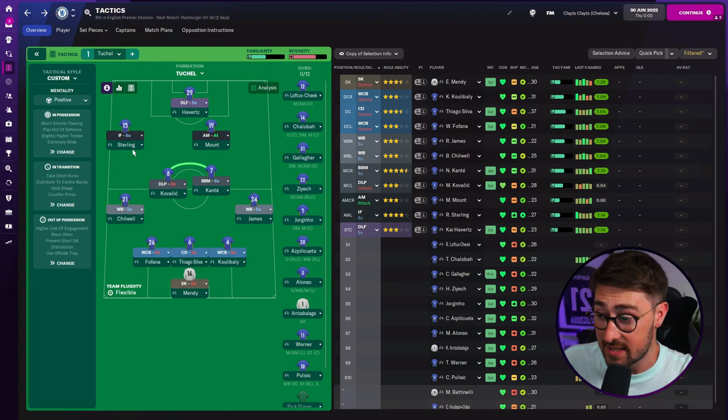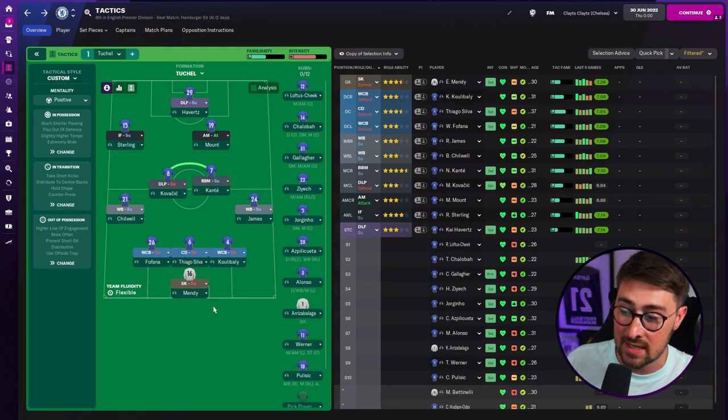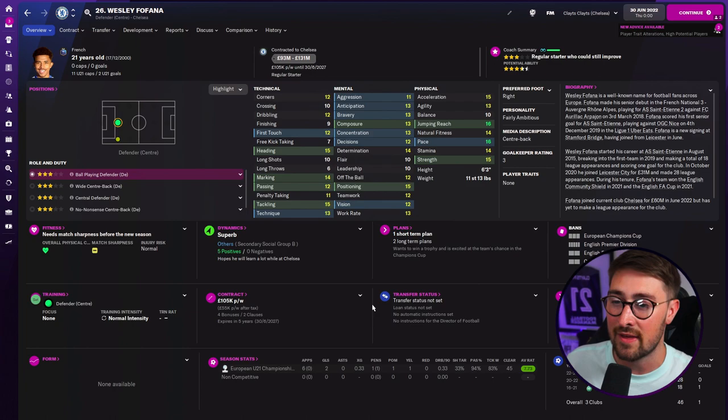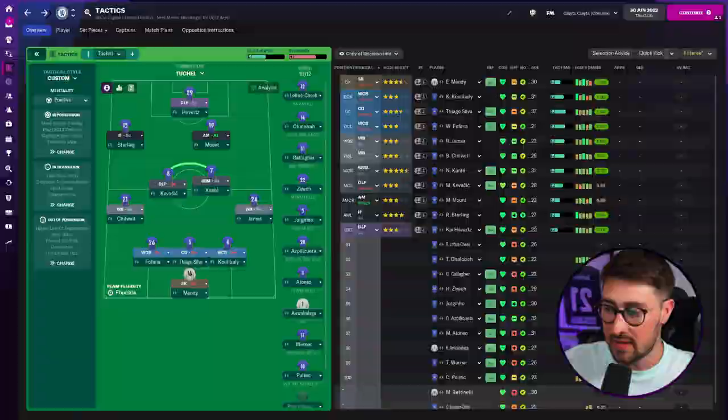Chelsea's business has been very impressive, particularly Raheem Sterling coming in — pivotal for future success. He'll play on the left, with Mount behind Havertz as a false 9-type striker, Kovačić and Kanté in midfield, and James and Chilwell finally available more consistently. The main issue remains centre-back: Thiago Silva is ageing, they've lost Christensen and Rüdiger. I'm suggesting Wesley Fofana at 21 years old — young, future-focused, and with new owner Todd Boehly likely to invest big, Chelsea might just mean business.